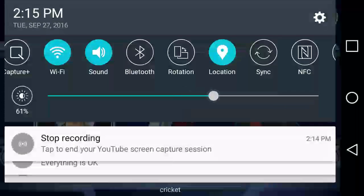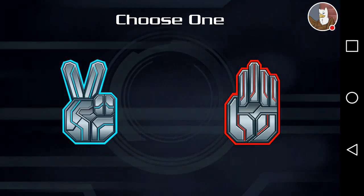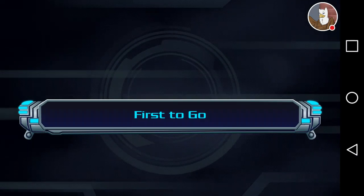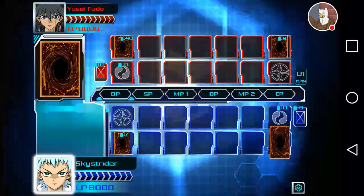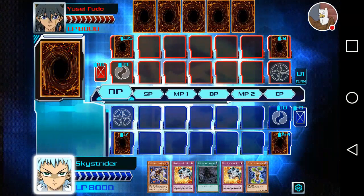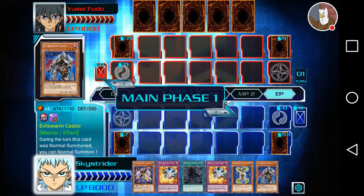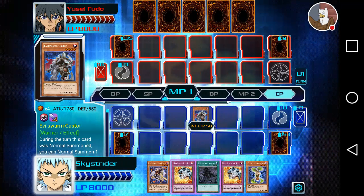So we'll be going on to Yusei Fudo. Let me brighten this screen up a little bit for you guys. Alright, so here we go. A pretty decent hand. If I had let him go first, I could have used my Mangora, but doesn't matter, because I got a Castor. So I will be XYZ Summoning first turn.